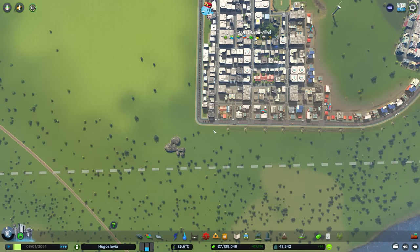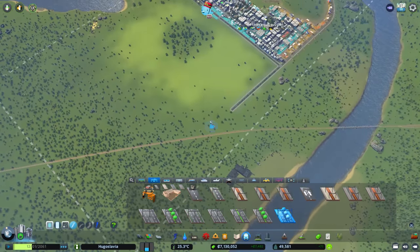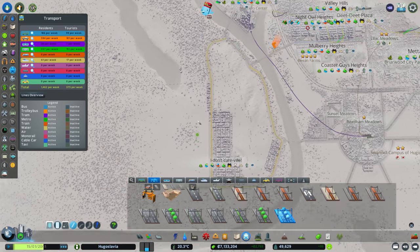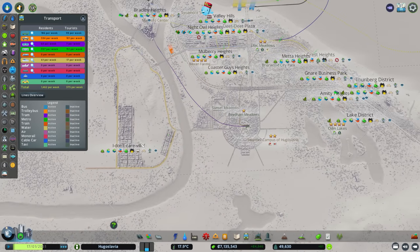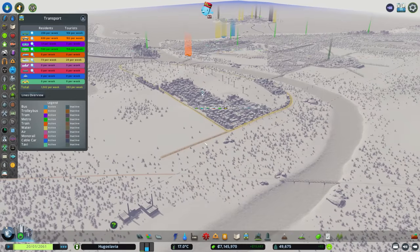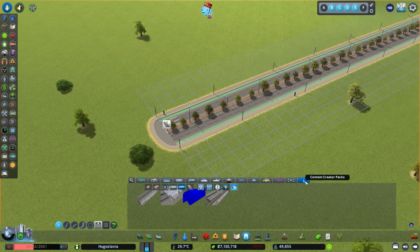We can now grab all these roads we've been working on and bring them out in these directions. We could have another road come off through there and we want some sort of hub. We've got trolley buses coming in and I'm going to get metro hooked up as well. We could change some lines to go in the back and have another couple of connections - trolley bus for local, metro for going further, and train for coming in from outside.